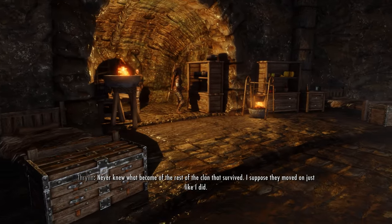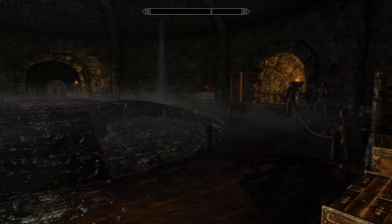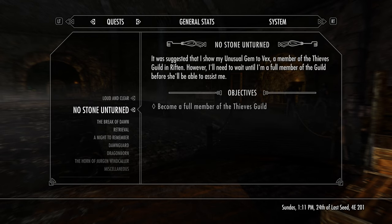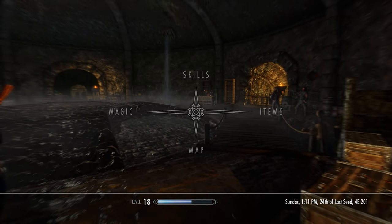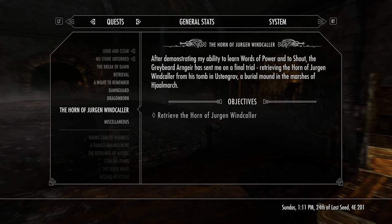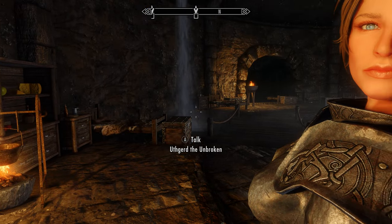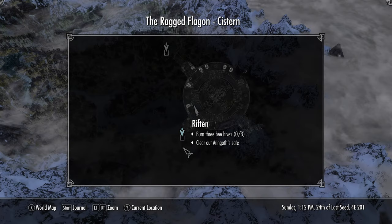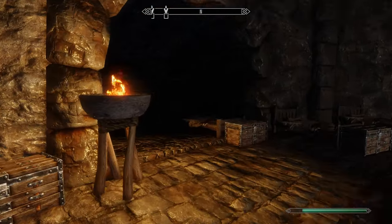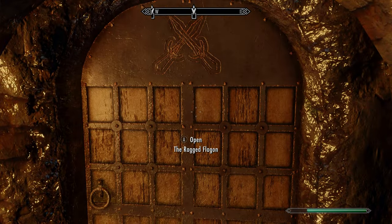We are a little bit over time already. So what's the quest here? We also need to get a Thieves Guild armor, if I'm not mistaken. Yeah, that's what we want. We want to speak to Vex and the others. Thing is that we need to get our armor. I'm not sure if they provide heavy armor — I think they only have light armor at the Thieves Guild, which is not really usable for us, to be honest.